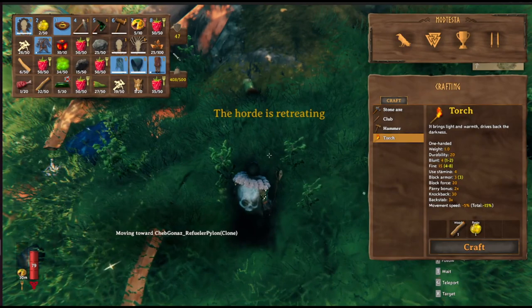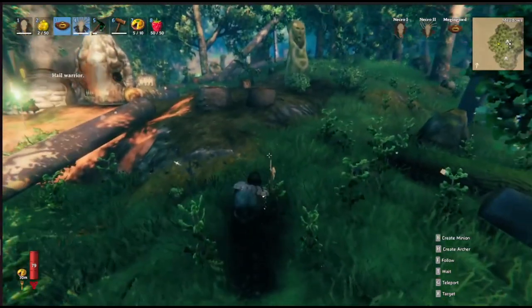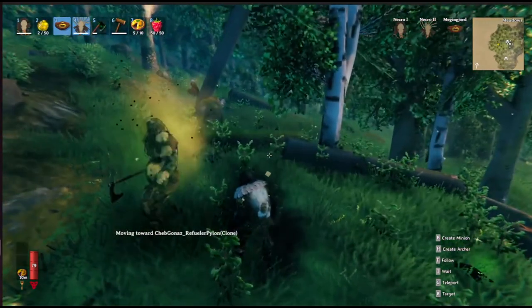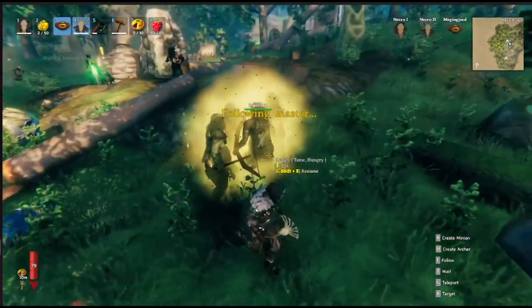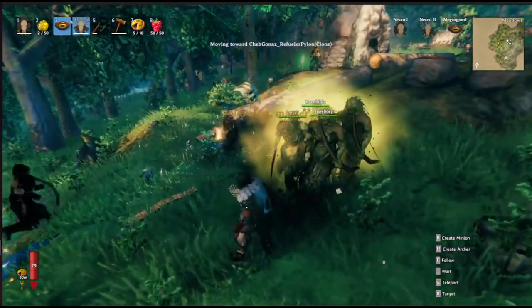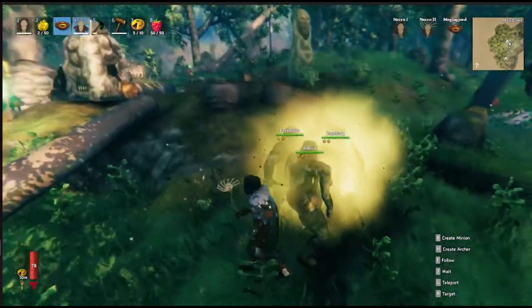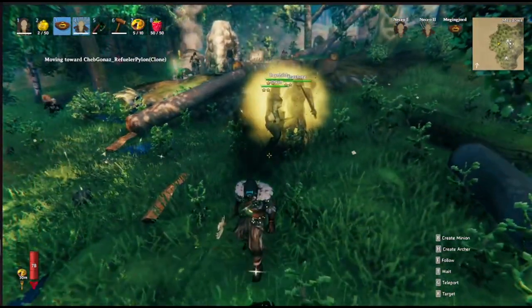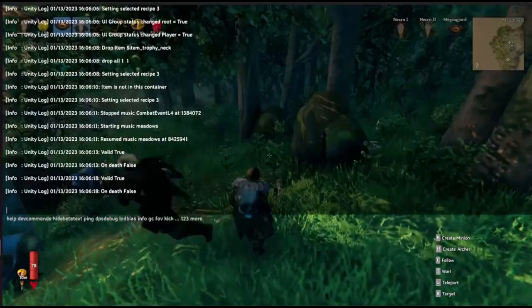If you make the Draugr Wand, you can make Draugr from any kind of meat in your inventory as well as bones, and the least valuable meat is preferred over the more expensive kinds. So you'll work through your necktails and whatever else before you reach chicken meat or seeker meat.